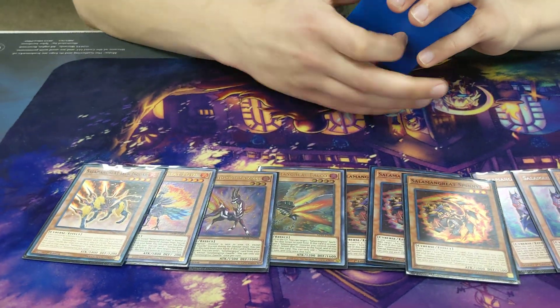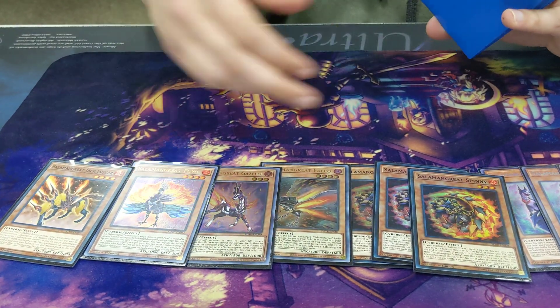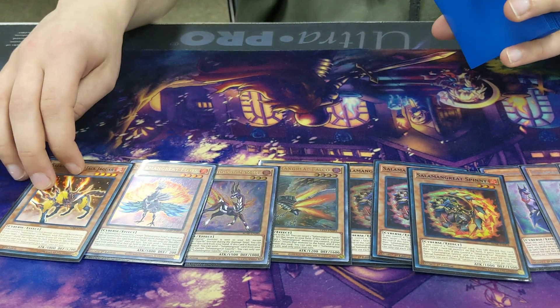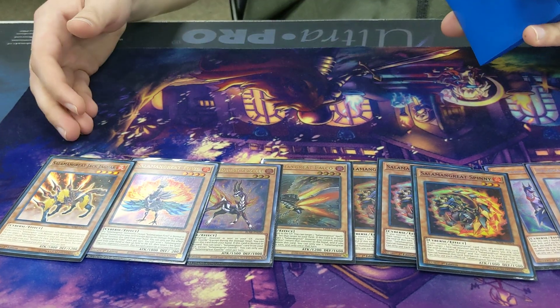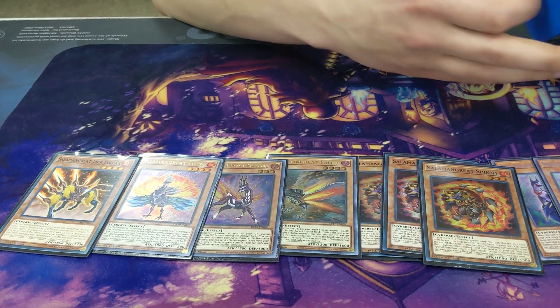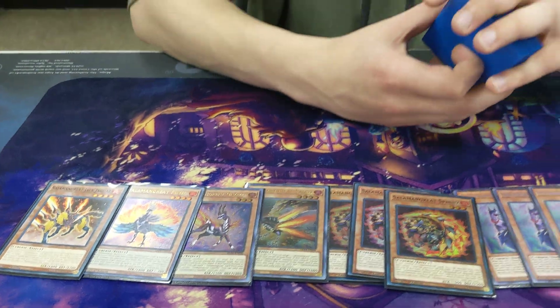I'll probably cut Fowl for maybe Sea Archiver — never saw that card, never came up, never used it, probably put in something else. Jack Jaguar at 1, since we're not running Pot of Desires there's no reason to run 2 of it. And with Circle being at 2 — which is probably gonna go to 3 — you only need to play 1. It feels bad when it gets banished, but you can still play the game.